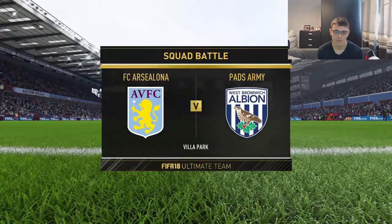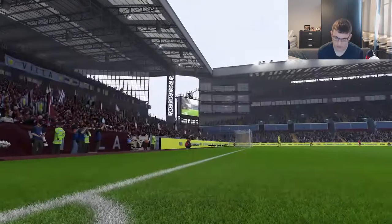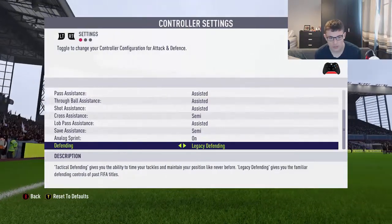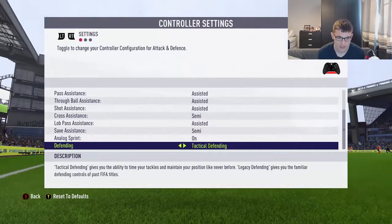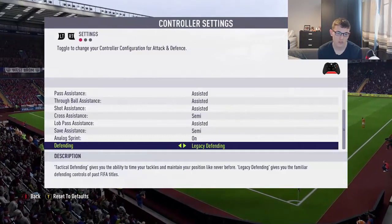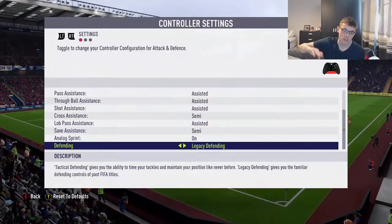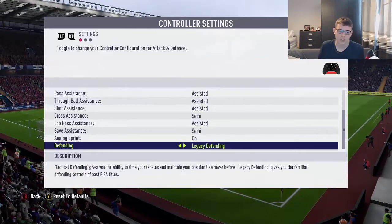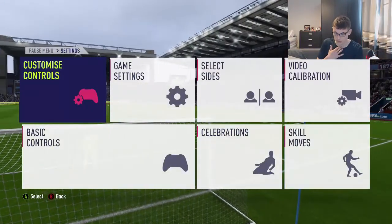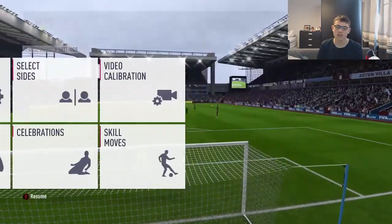Before you go into the game at this screen, go into Settings, then Custom Controls. Press up on the D-pad to scroll to the bottom - you want to make sure you're on Legacy Defending. If you like Tactical Defending better then go for it, but I recommend Legacy. With Legacy, you basically run at the ball, hold it, and press X to take it away. Tactical Defending just circles around the player, but Legacy Defending is way easier - I recommend doing this.